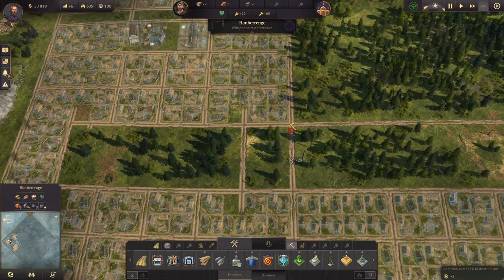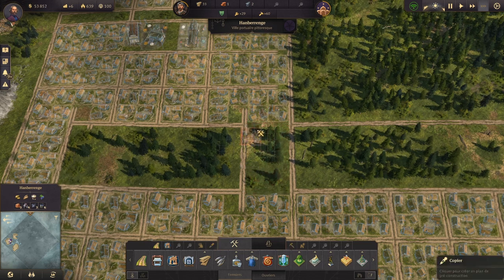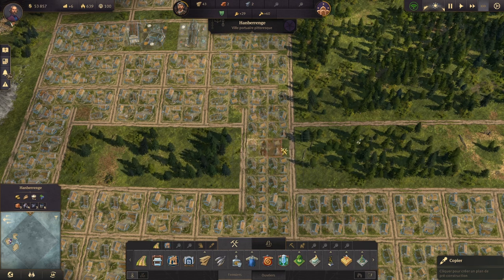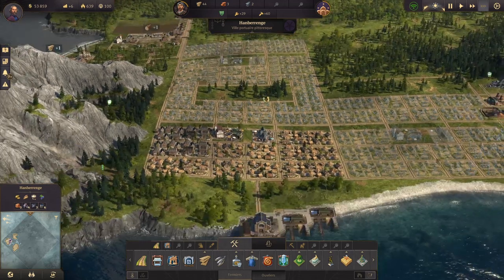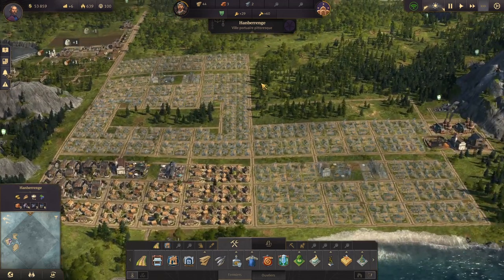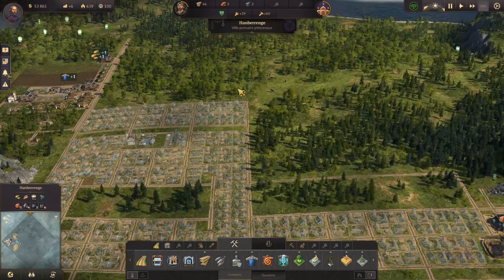On enlève les deux morceaux de route et un là. À quoi ça va me servir ? Déjà, à mettre plus de maisons. Et à mesure dans le développement, on va mettre plus de maisons. Et surtout à préparer ce que moi j'appelle des zones plus prédéfinies. Ici on mettra les bâtiments nécessaires et les usines non polluantes à mesure dans les infrastructures.